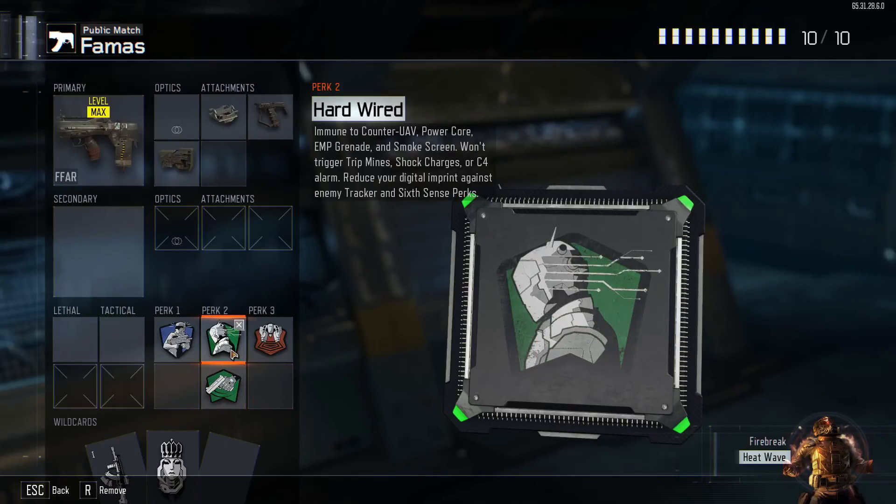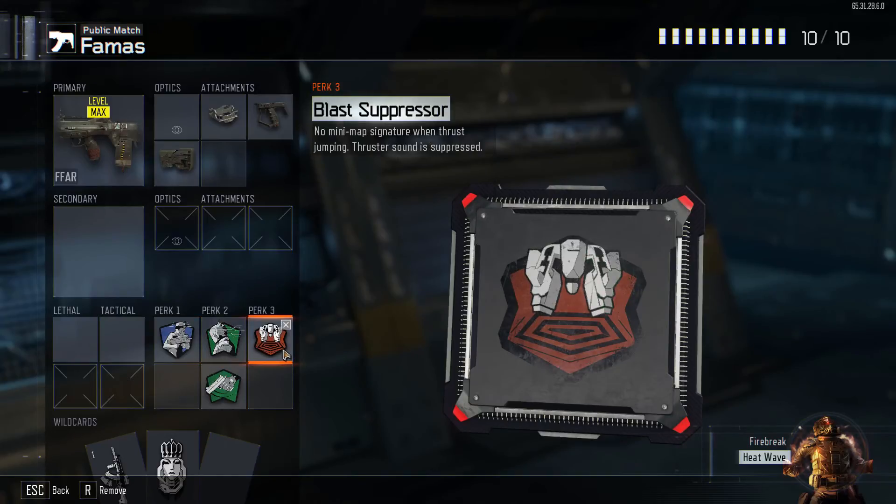I've been running Hardwired instead of Scavenger recently because just look at how many things it counters: the Tac Map being powered, EMP grenades, Smokescreen, One-Shot Tripmines, Shock Charges, C4, reduced Imprint, Sixth Sense, and Tracker. Sixth Sense, Shock Charges, and Tripmines are some of the things that annoy me so much in this game, and Hardwired just counters it all. Makes it so you don't have to worry about it. And then finally for perk three I have Blast Suppressor.